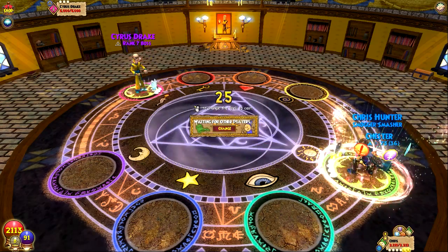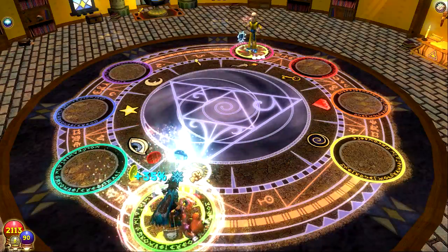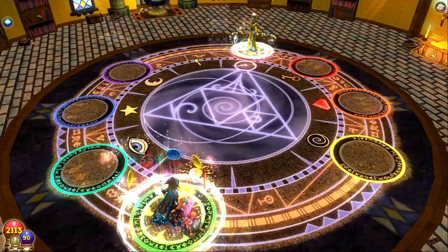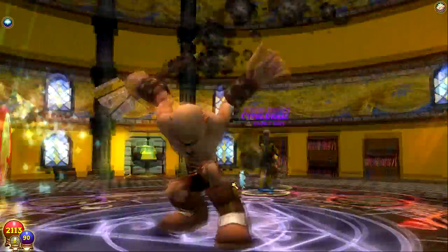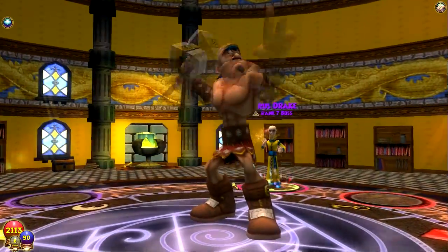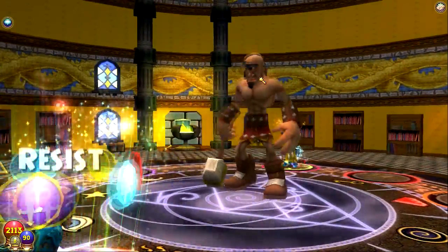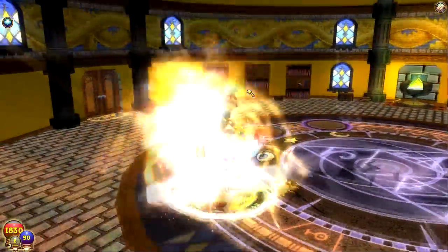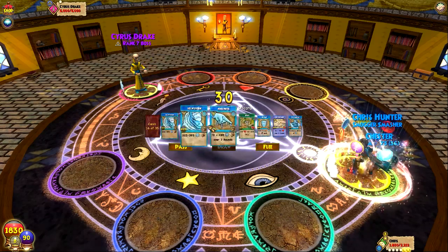I'm just gonna go for a multi-hit — I want to find my Ice bubble before I hit, if you guys are curious what I'm doing. I swear I get more power pips on this guy sometimes than I do on other characters with like 70 power pip chance, and he's only got like 20. When I get to level 50 I think I'm gonna do some tournaments and stuff like that.